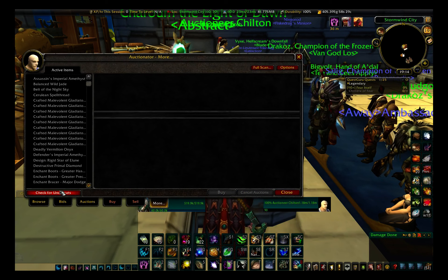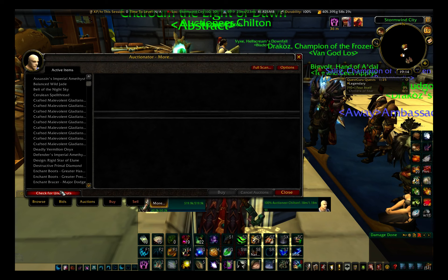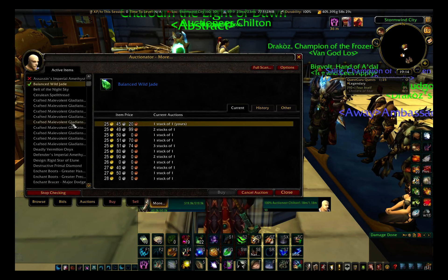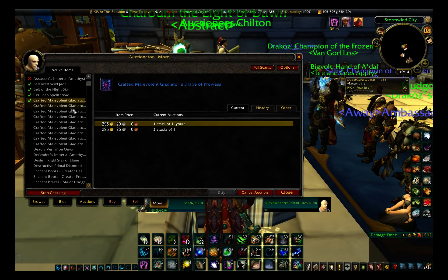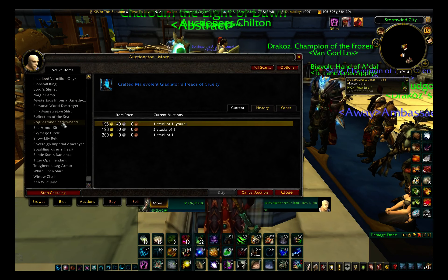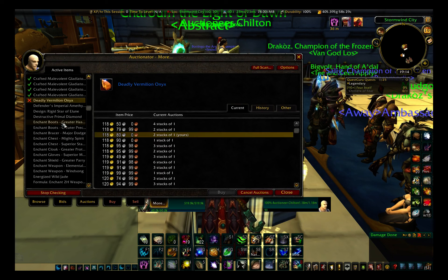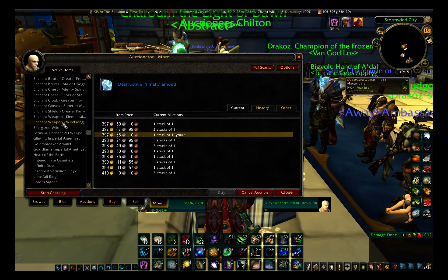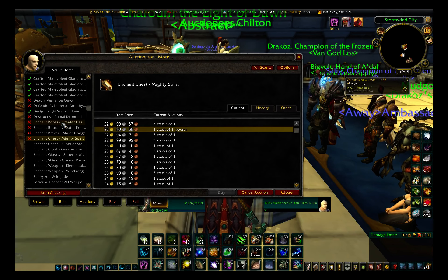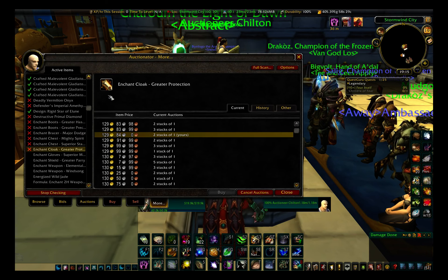I only use one add-on for my auction house playing - I have never used any other add-ons. You don't need money add-ons, but I recommend you get the Auctionator add-on. As you can see now I'm running an undercut scan - basically this tells me if I'm being undercut and then I can spam click when it's done. It's gonna take a little while to get through all my auctions. I have about a hundred auctions right now on the AH.